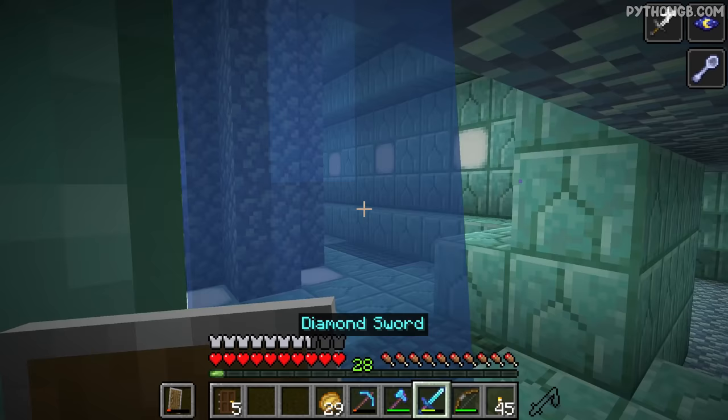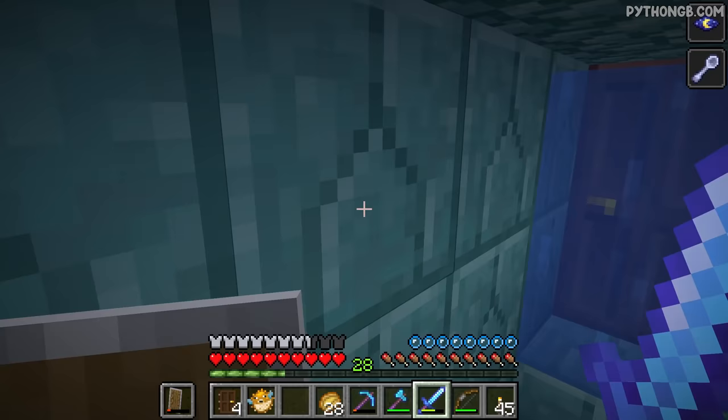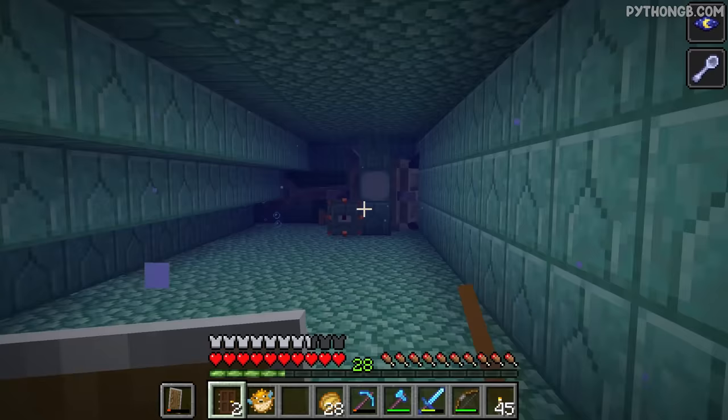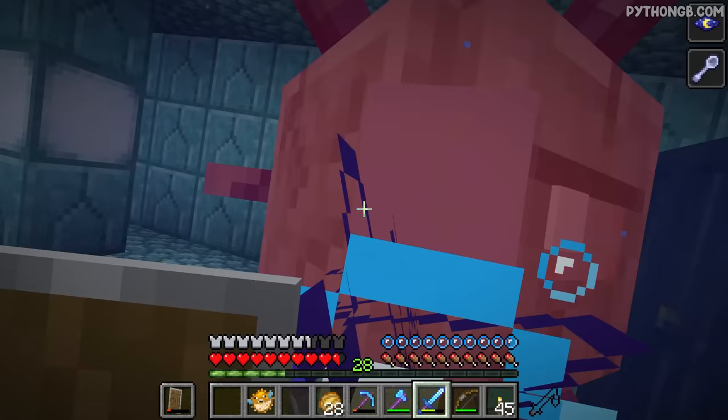Back to business - we've got a strength potion. The final Elder Guardian should be around here - it's usually in this room. There he is! That's not a very good location. I have an idea - we make ourselves a safety wall and then we try to get ourselves closer.